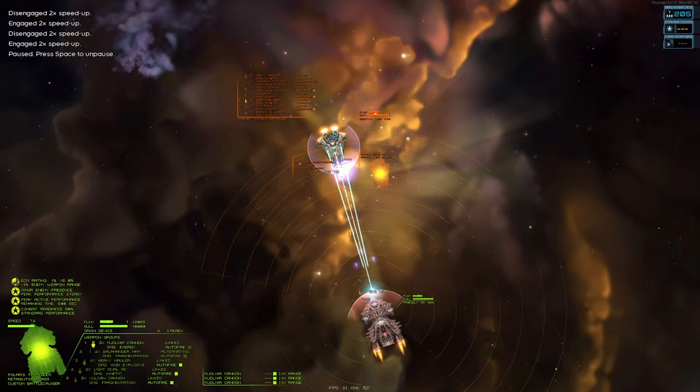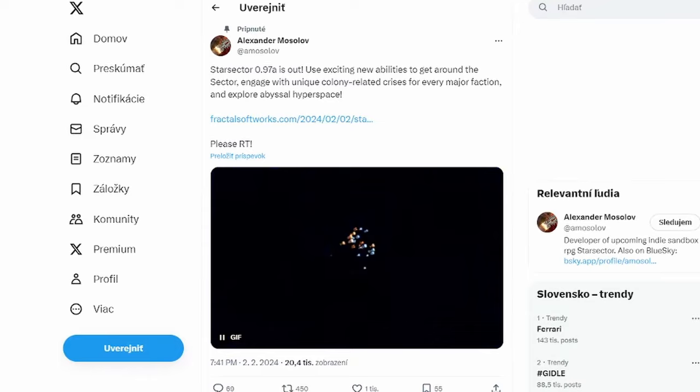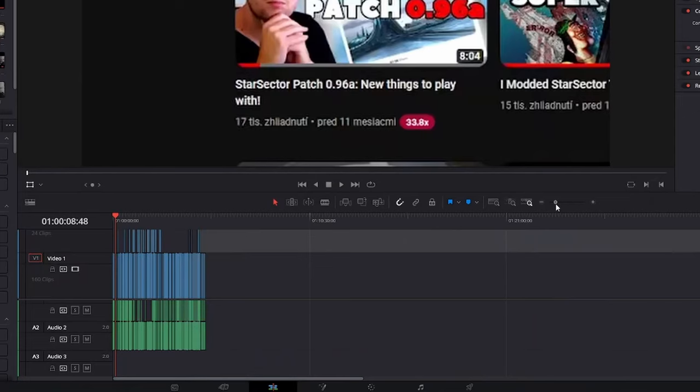Oh hello there again. Star Sector. The new patch 0.96A has been out for quite some time. But wait a second, I lied. I'm trying to be more composed and not overreact. I wanted to say I'm playing the newest Star Sector patch that was newest a day ago, because today when I'm finishing this video, a new patch 0.97A just came out. And now what am I supposed to do? I'm gonna release it anyway. But this was supposed to be a 0.96A still, but somebody decided to release 0.97 anyway.